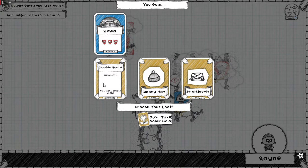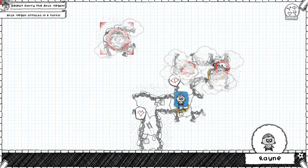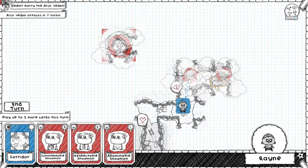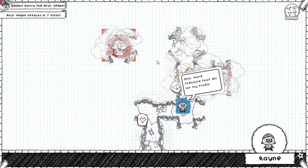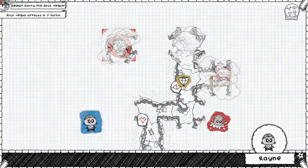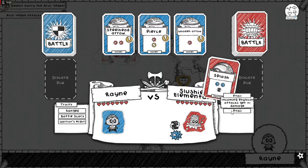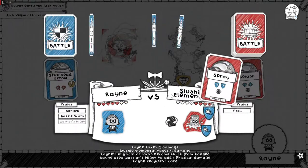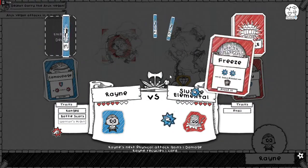Straightjack gives me one heart. Wooden board gives me repel. Let's stay away from the brain freeze. Get you there, get you there. Hopefully I'll get one that I can connect into. Frail: incoming physical attacks get plus one damage - nice. Let's just get some extra damage going for the next turn.